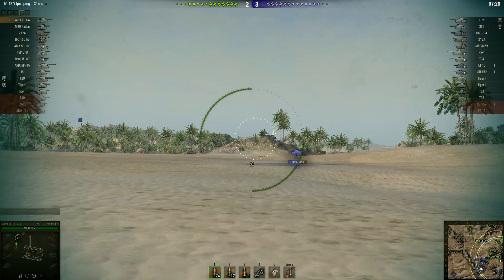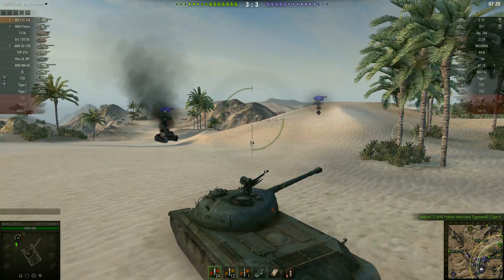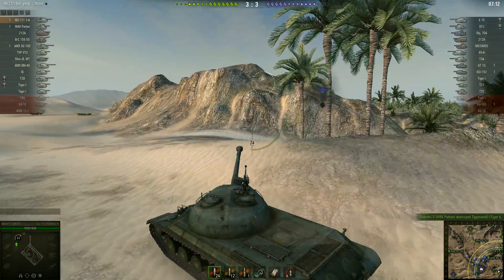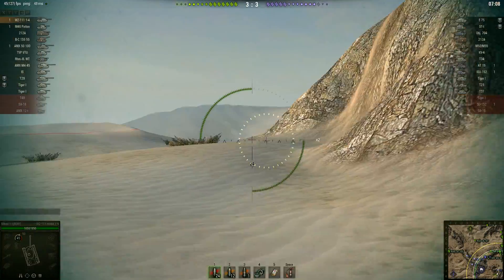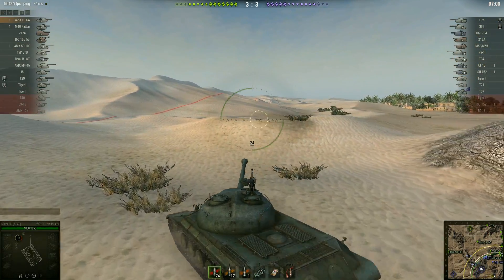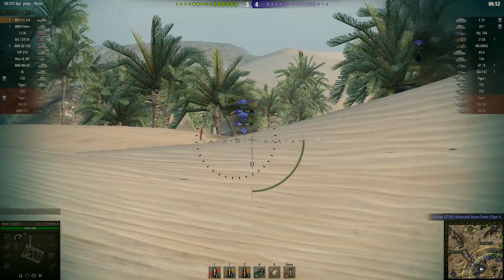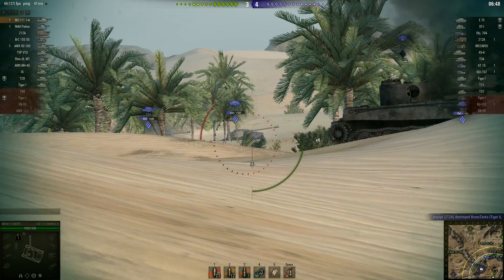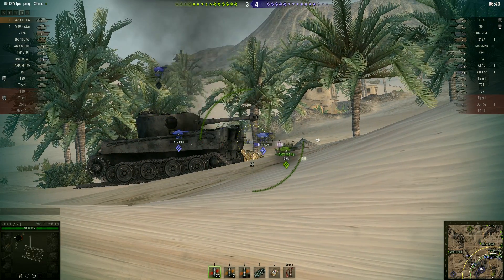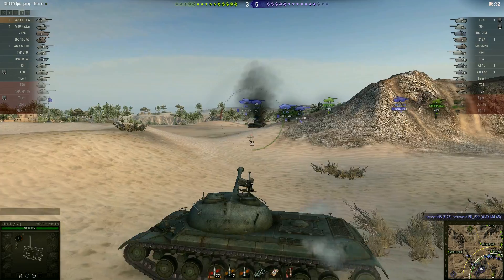Unfortunately these guys are totally disregarding this corner. This corner is one of the three main spots on this map that you need to cover — if you don't cover it, you've lost the game. The enemies are going on the offensive this time and will have some early successes. At the moment the Object 704, STA-1, and E75 are doing the best. Unfortunately I don't have any gun depression from this position. The E75 goes for a ram but doesn't survive, and the T34 is the only target I have left to shoot at.